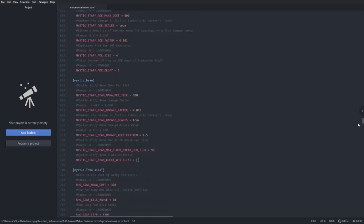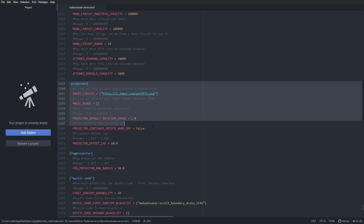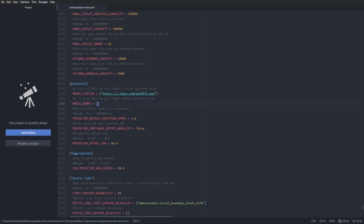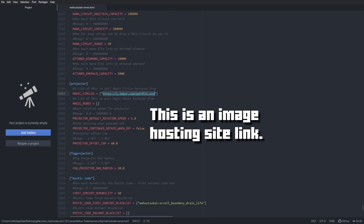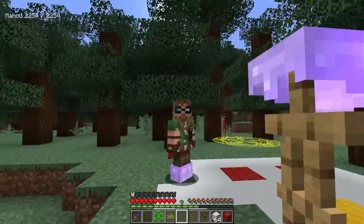Now in and of itself it doesn't look like much — there's a lot in here that you can scroll through and get really confused about. What I recommend is just scrolling all the way to the end or doing a search for 'projector' or 'magic_circles'. This allows you to add in your own custom links for the runes or circles in the middle. The runes are the ones circling around it while the circles are like the little mouse face. I currently have a link here — you're more than welcome to use it, it'll be in the description below — and this can be inserted for adding in like the Mischief logo onto your person or into your world.